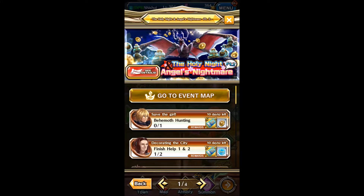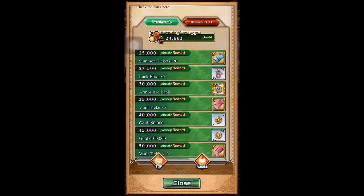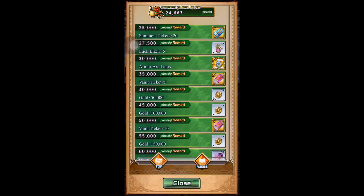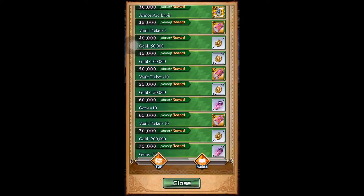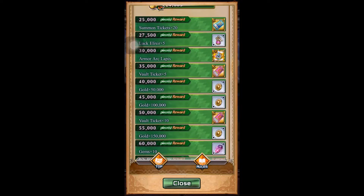Hi everyone! So in this video, I will be teaching you guys how we can farm the Holy Night Angel's Nightmare Christmas Event Part 2. For this event, we are required to farm ornaments. When you reach a certain amount of ornaments, you can get rewards. At 30k, you can get the armor lapis. And at 99k, you can get 100 gems, and also more gems and vault tickets along the way.